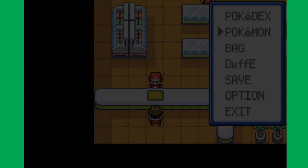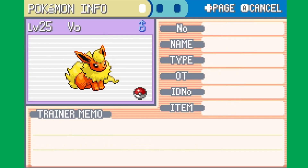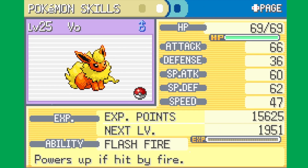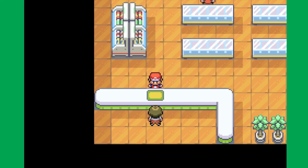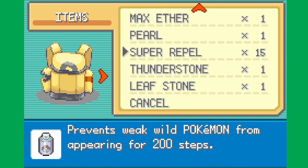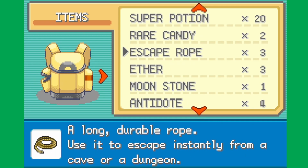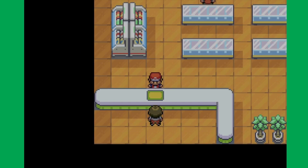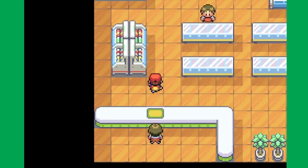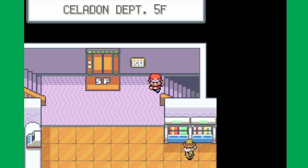Now you may be looking at me like, 'What an idiot. Why would he use Flareon in this Gen where special attack is not as good as physical attack?' Well, Flareon can actually learn a really good move — that move being Flamethrower. And its special attack is like not so bad. It could definitely be better, but it's not terrible.